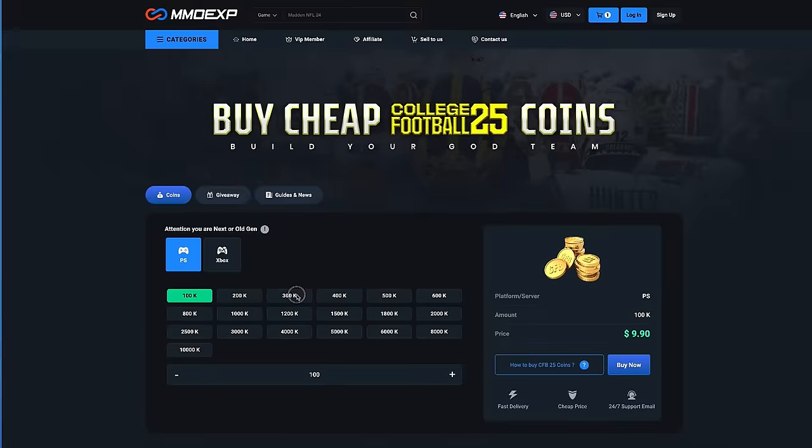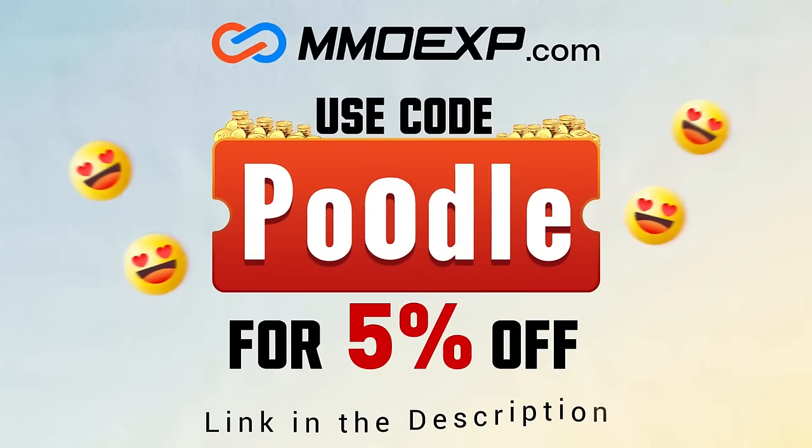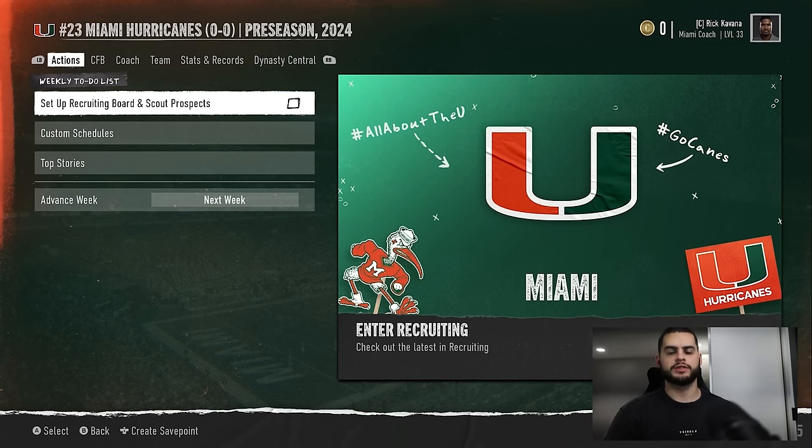Head over to MMO Exp and use code poodle at checkout for five percent off your order. Hey, what's going on everybody, it's Poodle back with another CFB25 video, and today I'll be going over when to fight for a recruit or when it's time to just call it quits.